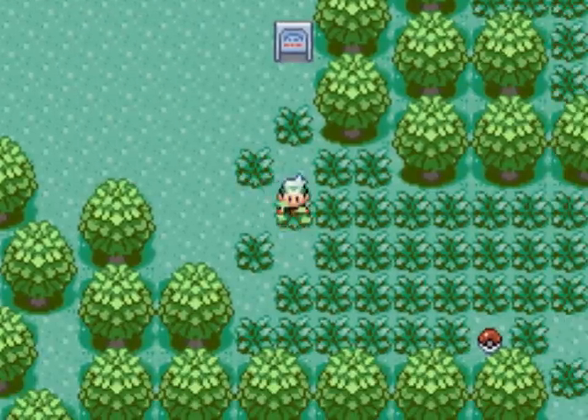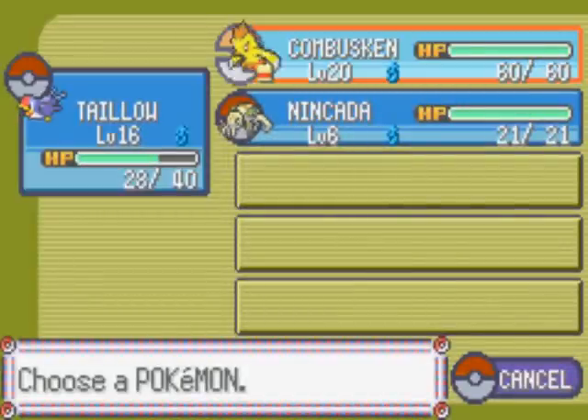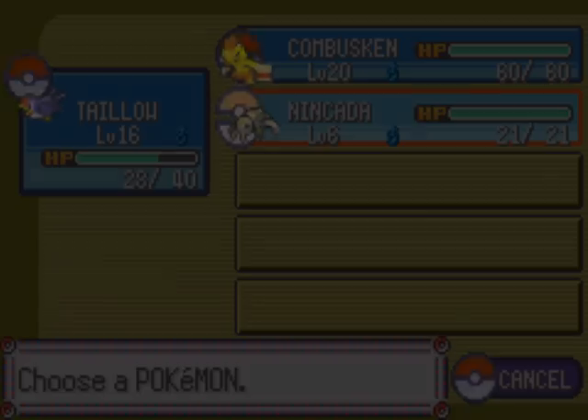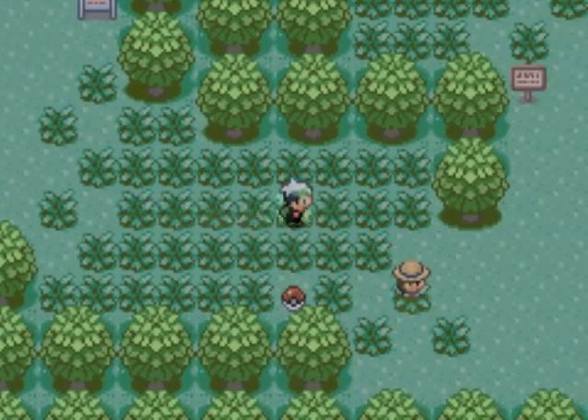Route 116. I did a little bit of training off camera — only a little bit, not anything gigantic. I got Taylo up from level 12 to 16. I also caught a Nincada off camera. Believe it or not, Nincada is actually gonna spawn our third Pokemon. I'm not gonna tell you which one I'm gonna use — you'll either have to guess between Ninjask or Shedinja. And we just ran into another Pokemon battle, lovely.